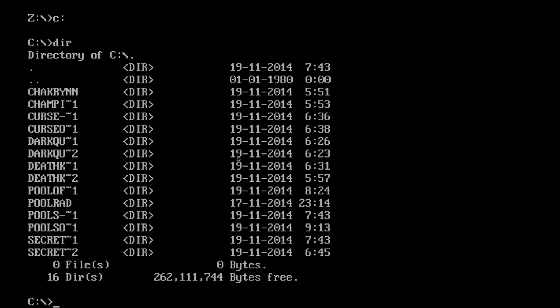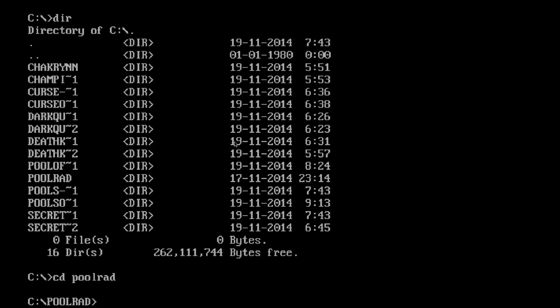One thing you may notice right away is that the file names are truncated to eight characters max — so 'Champions of Kryn' would become something like 'CHAMPI~1'. So if you want to change directory into that folder, you're going to have to type that specifically, not the long file name. This is old school DOS — eight character maximum. So we're going to change directory to 'POOLRAD', and you don't have to worry about uppercase or lowercase; this is not Unix or Linux.